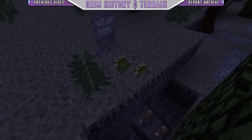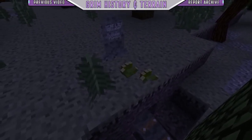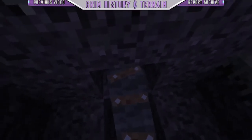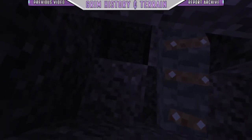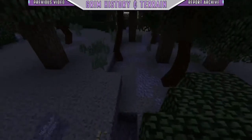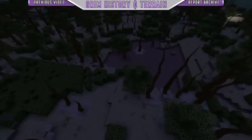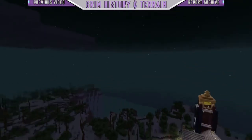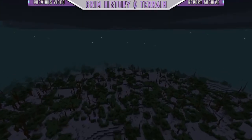Modeled blocks. This planet also was the inspiration for us to create our own system for model blocks back in version 1.2.5. You will see various model blocks such as the tombstones, cauldrons, sarcophagi, coffins, Victorian-era street lamps, and many, many more.